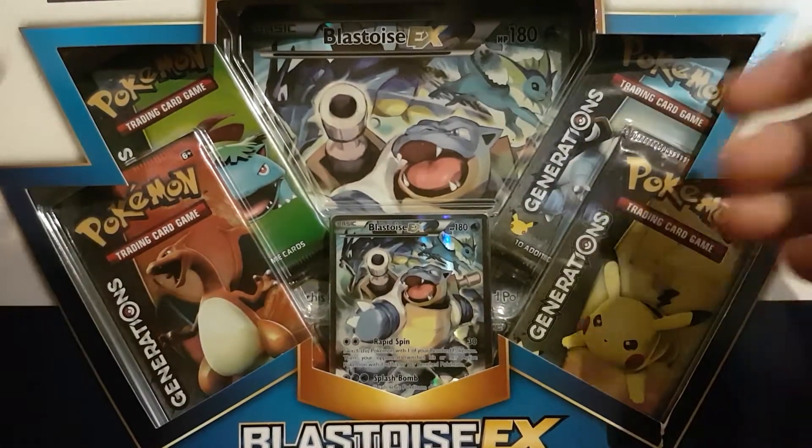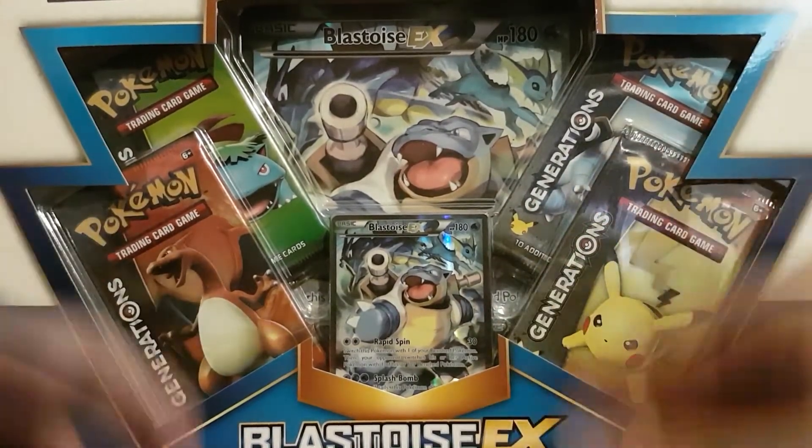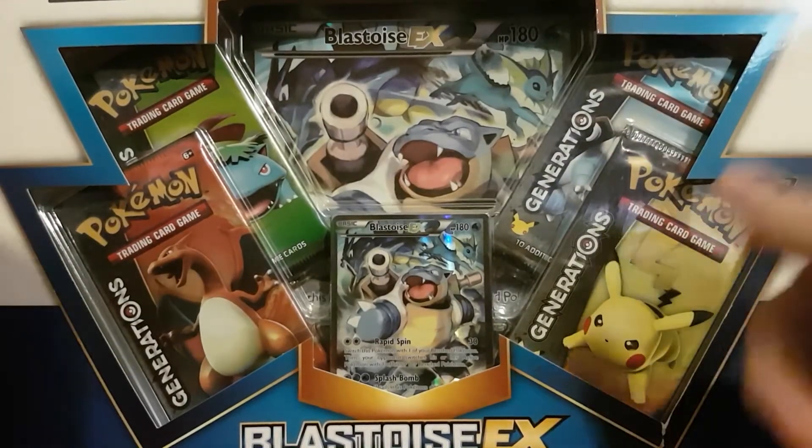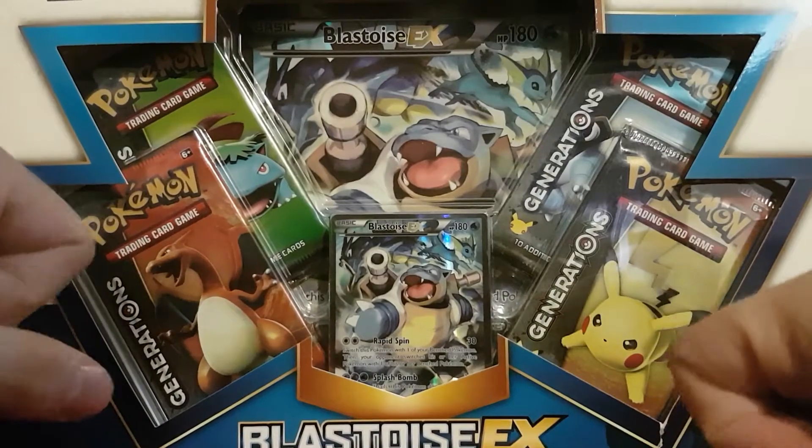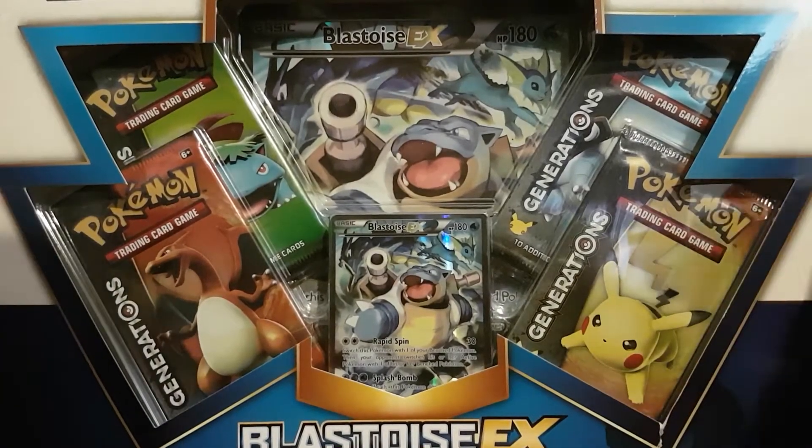There are no codes with this video, so if you're here for the codes, I'm sorry. Friday we'll do another giveaway like usual. And now for the main event — let's open this box and see if I'll have more luck with Blastoise EX than I had with Venusaur EX.